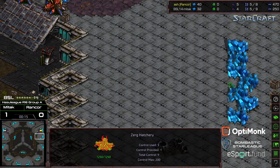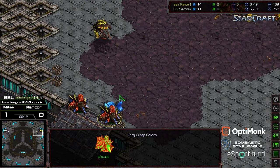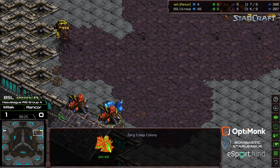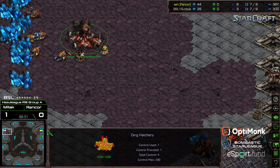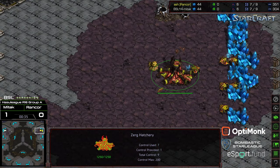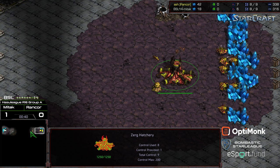You have an in-base natural expansion, two creep colonies that actually spread creep rather rapidly for Zerg towards the front, so it is possible to get a defensive sunken. I feel like there's opportunities for creative play which might favor Rancor, which might be why he chose this map. It is also a three-player map, which means you can kind of eliminate where your opponent is based on the open shell game.